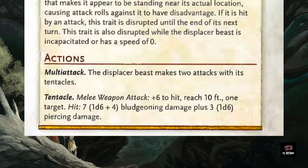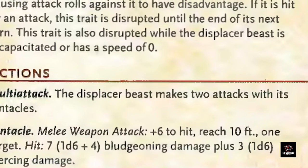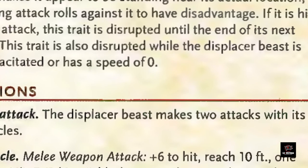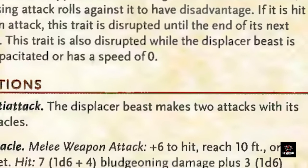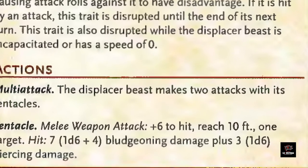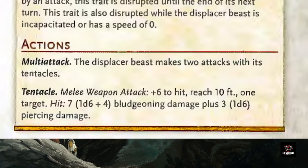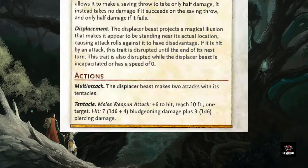Looking at its actions, we have two tentacle attacks dealing an average damage of 10 hit points per attack with a plus six to hit. This tells me that two or three of these beasts could take down your average level three PC in one turn. So gauging how many of these beasties are too many is a really important step in building a combat encounter that may include them.